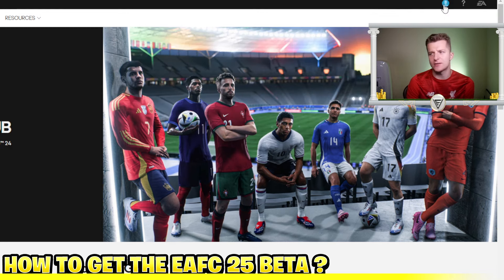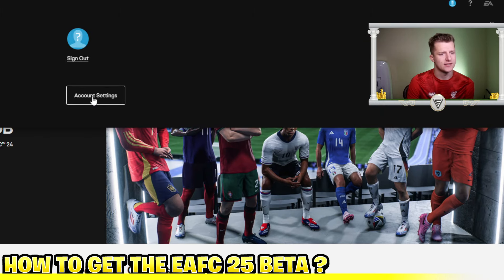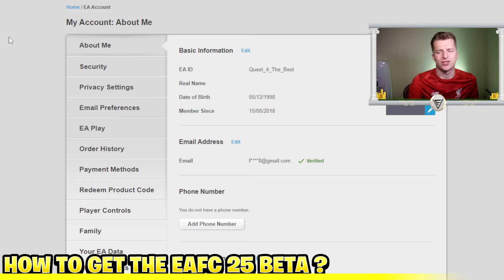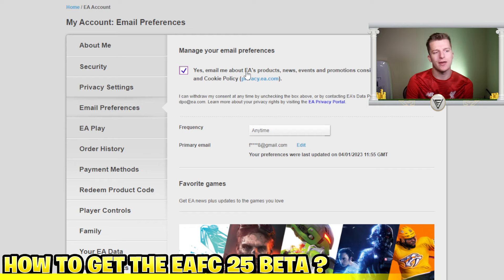On the account settings page, there are two things to do. The main one is going into email preferences and making sure you have selected 'Yes — email me about EA products, news, events, and promotions.' This gives EA the ability to email you, and that's how they send you the beta code.